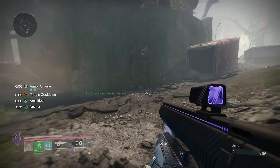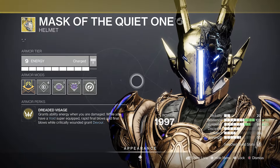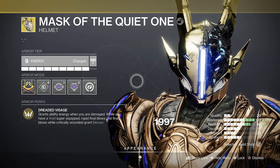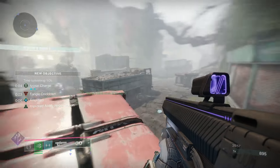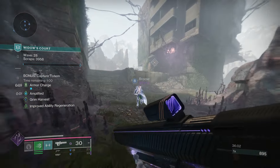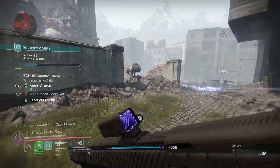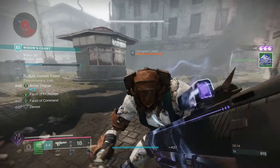Starting with the exotic armor piece, the Mask of the Quiet One: it gives you Ability Energy whenever you take damage, and when you have a Void Super equipped, Rapid Final Blows or Final Blows while Critically Wounded will give you Devour. This helmet is designed for you to be on the front line, always fighting and taking damage — Devour keeps you alive while that damage recharges your abilities so you can use them more often.